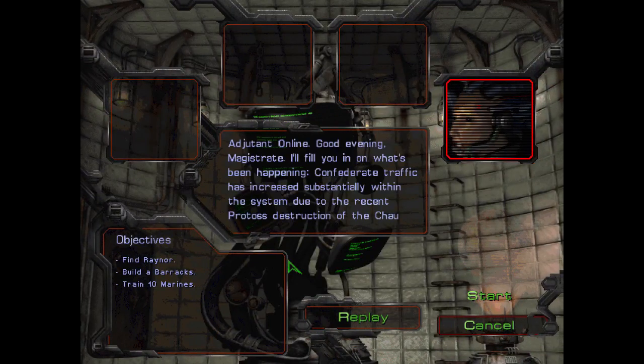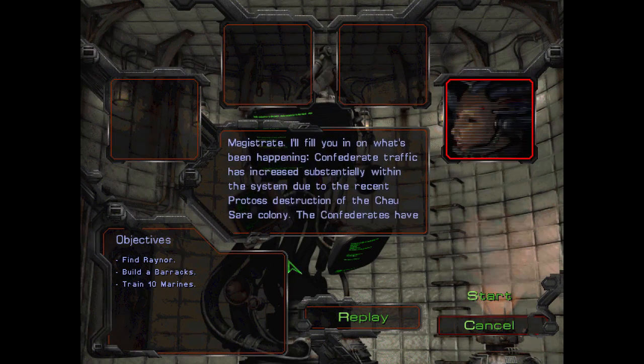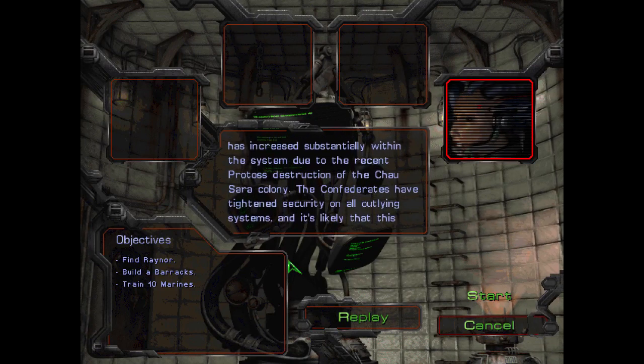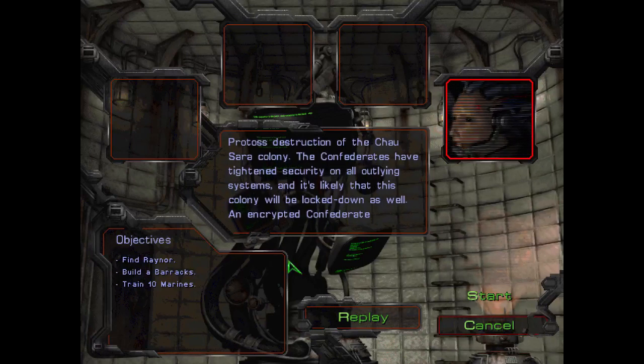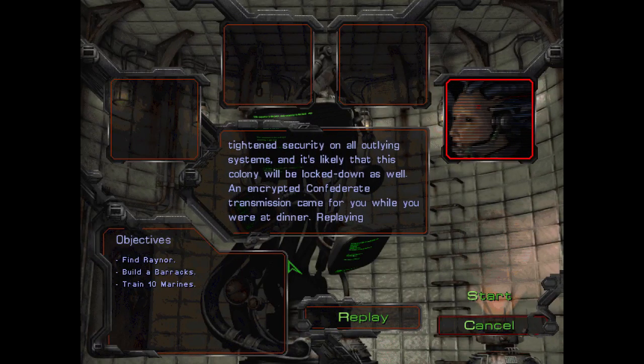Adjutant online. Good evening, Magistrate. I'll fill you in on what's been happening. Confederate traffic has increased substantially within the system due to the recent Protoss destruction of the Chau Sara colony. The Confederates have tightened security on all outlying systems, and it's likely that this colony will be locked down as well.